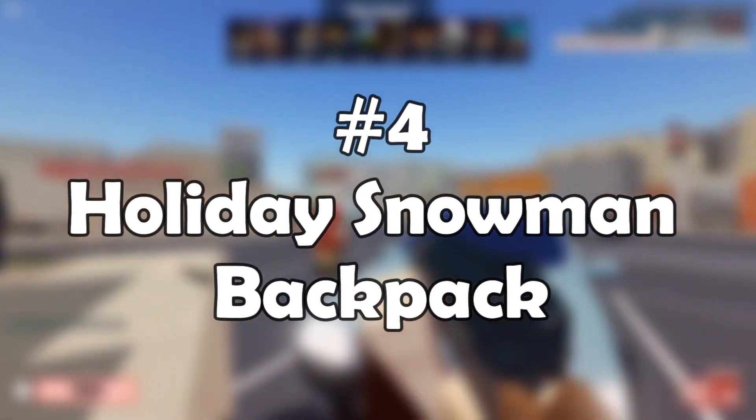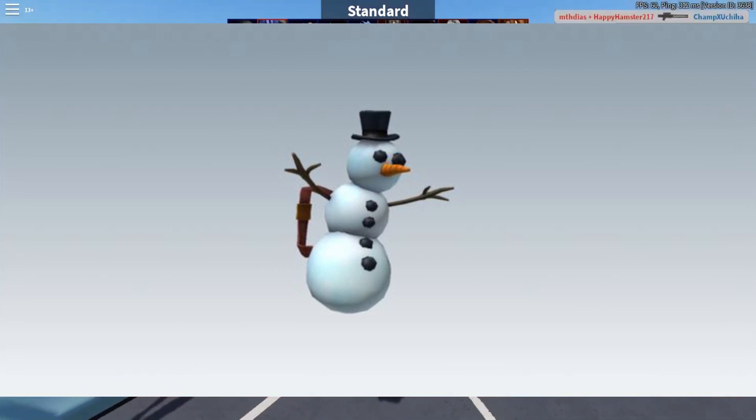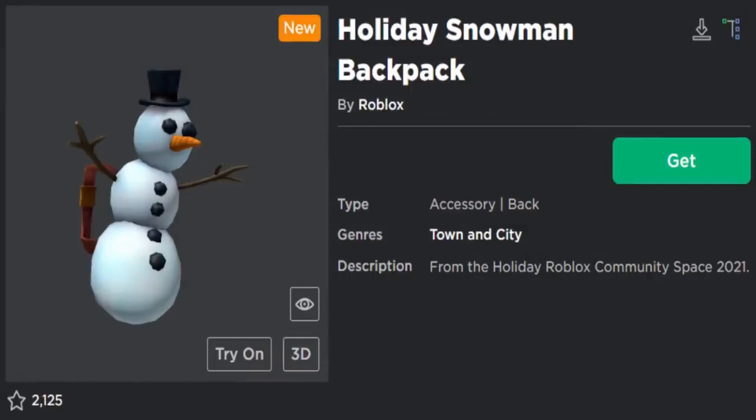Number 4: Holiday Snowman Backpack. This adorable tiny snowman is one of the most useful back accessories that players can obtain from the shop — not only because of its adorableness, but also because it is entirely free of charge. Roblox is giving away this back accessory to everyone who expresses interest in receiving it.